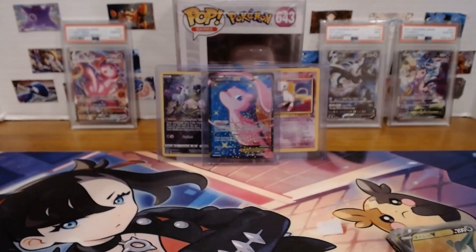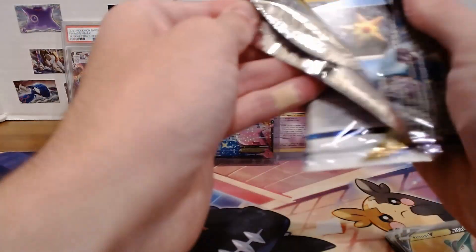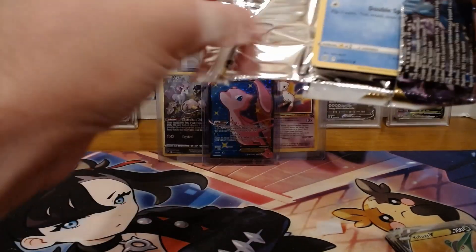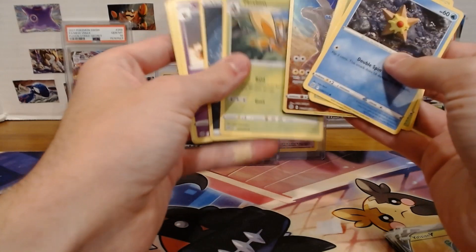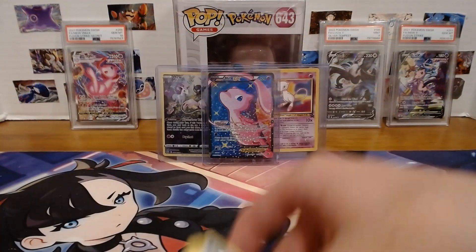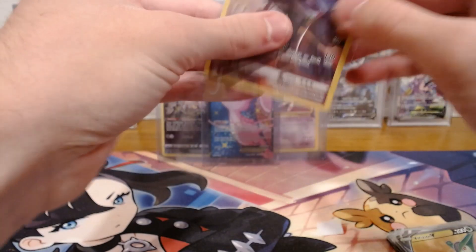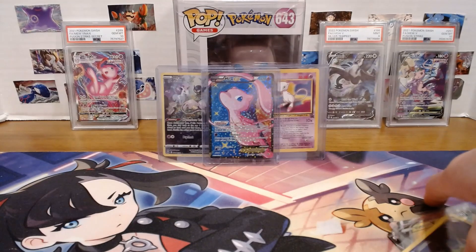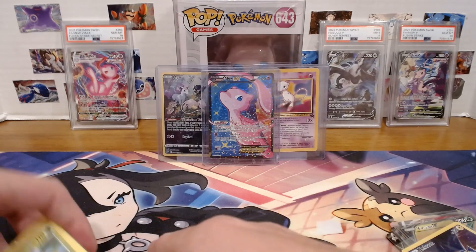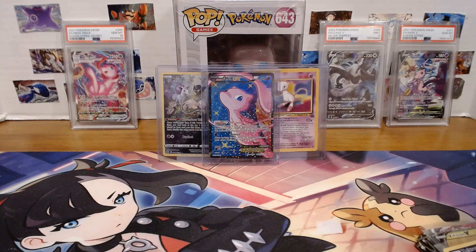And you know what? Let's open this last one — just gonna go through it right away. That's something better. I'm glad I opened this actually, because we got Zekrom — totaling 14 pulls instead of 13. Nice little art card there — Trainer Gallery.